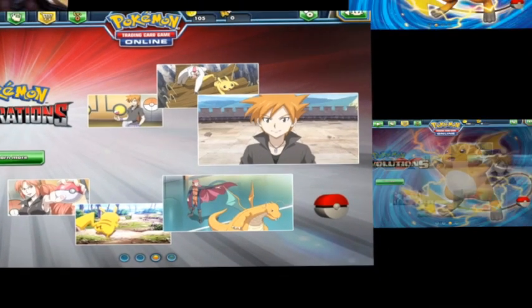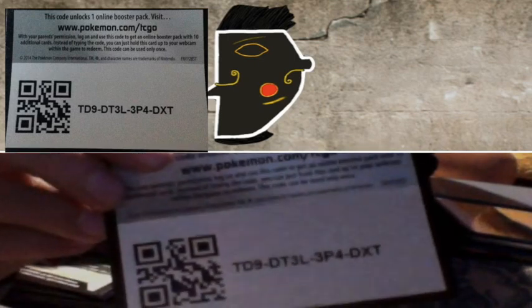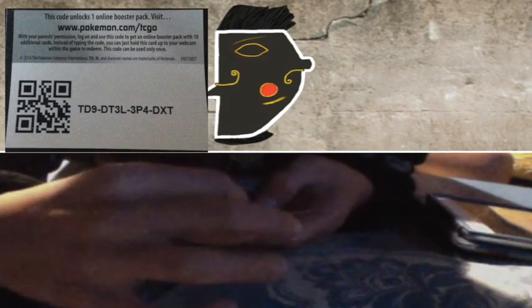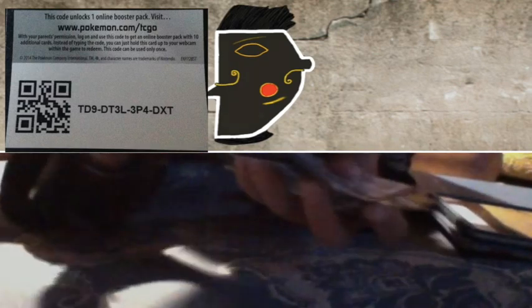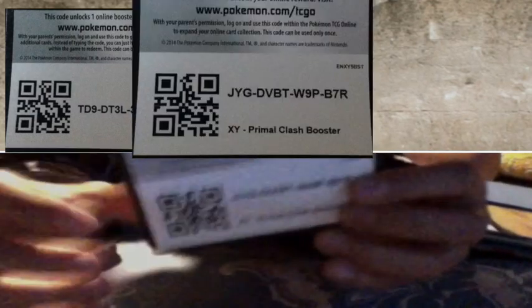Today I'm gonna give away two cards because we only got two likes, so I'm gonna shuffle it. I think it's a Flash Fire booster pack of ten cards and the code is up there. If you guys wanted more cards, that's your fault because you didn't like our video enough. I'm gonna shuffle and give you guys one more card — wait for it, wait for it — I think it's a Primal Clash booster pack.